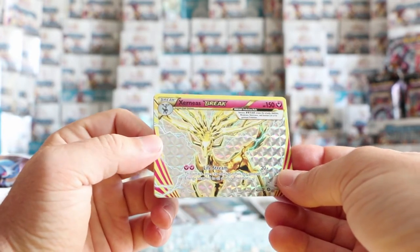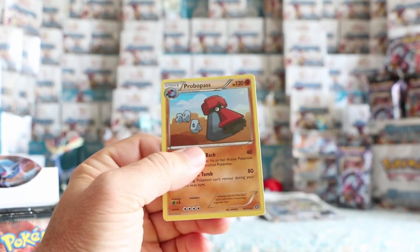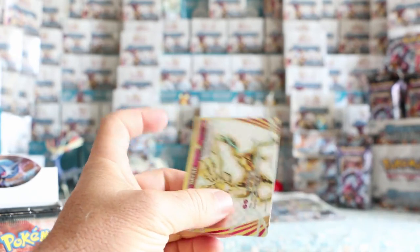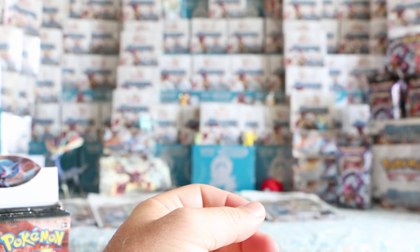This is probably the best Break card in the set. And what's our rare? We have a Probopass, which is just a regular rare. So I have a bunch of sleeves here — I'm going to just lay them down in front and we'll go through everything after.